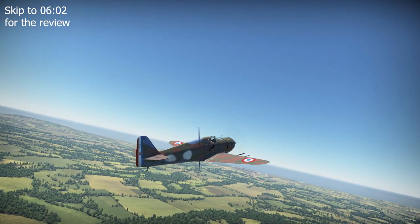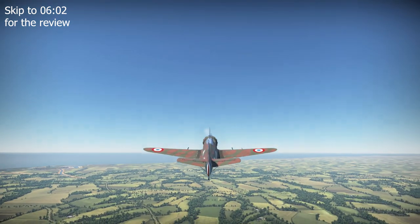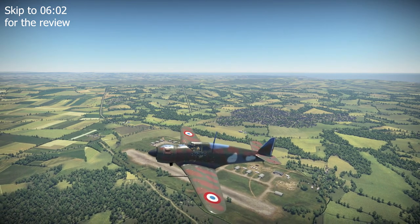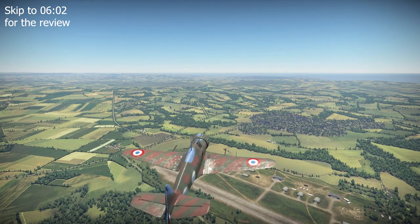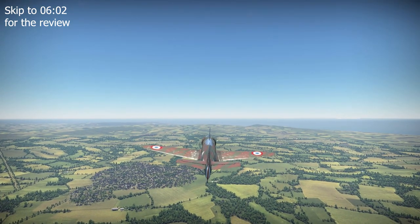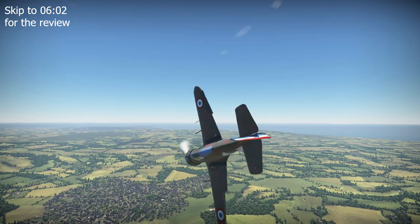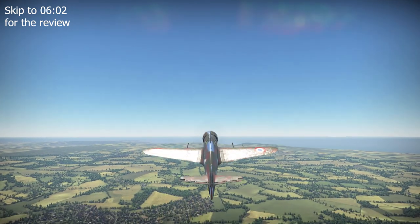Construction work started on the MB-150 prototype, designated MB-150-01, in September 1935. Ready for test flights as of 1936, the prototype failed to leave the ground during its inaugural flight in the spring of 1936 due to the combination of its lack of engine power and its limited wing area. As a result, the MB-150-01 was unable to demonstrate the potential of the design, leading to the French Air Force awarding the C1 production contract to Morane-Saulnier's MS406 at the start of 1937.